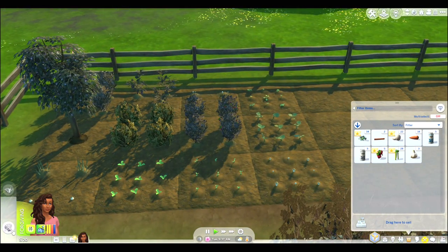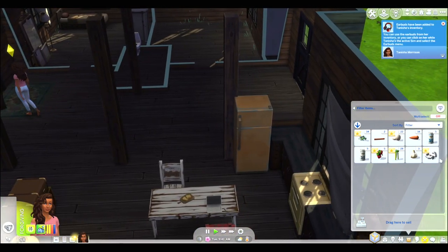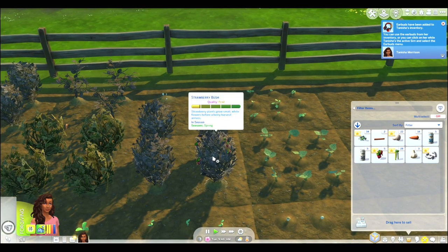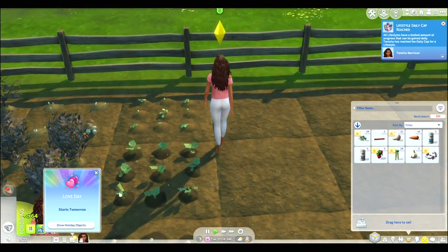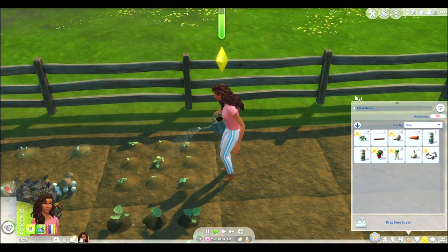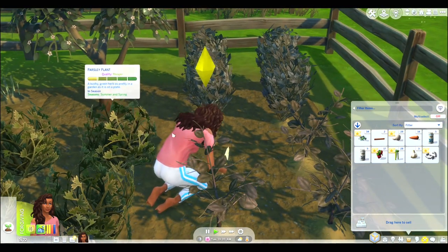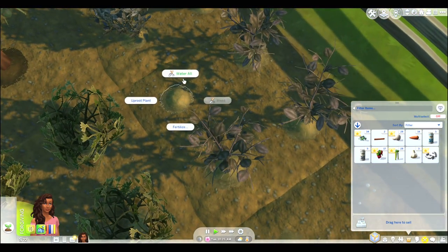We're gonna come over here and water all — no, seriously? Whatever. Now we have earbuds, yay! We have a lot of green peas and she didn't get all these strawberries — harvest all these, hurry up, we don't have all day. What was that from? Oh, one of our books! We need to write another book so we can make money off of it. Our plants look good. I think I do need to water it — yeah.